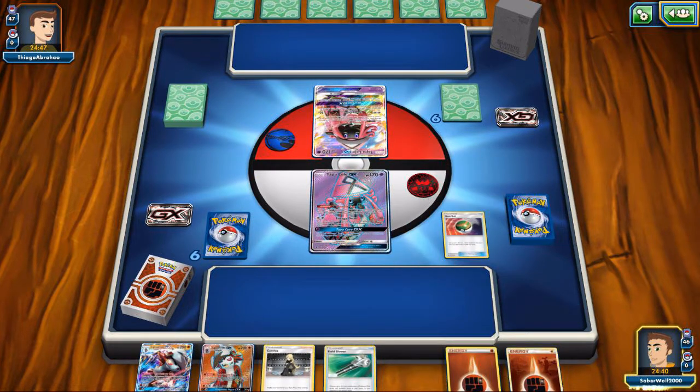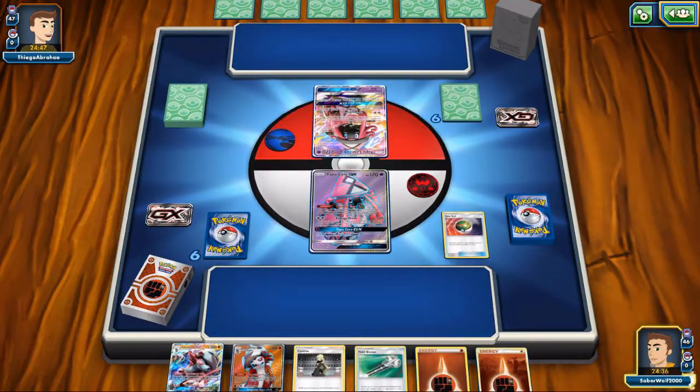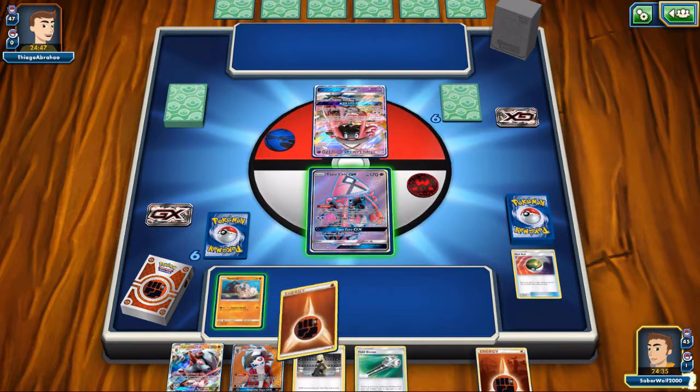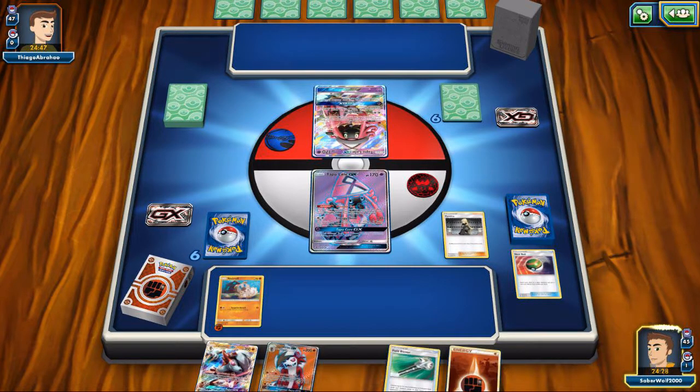We have Nest Ball, we have Fighting Energies, and I've got the Cynthia. First things first, let's get a Rockruff. Since I open up with Tapu Lele GX, might as well take advantage of our wall there and power up the Rockruff.